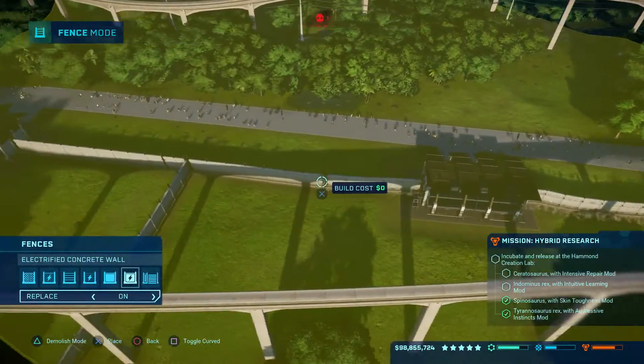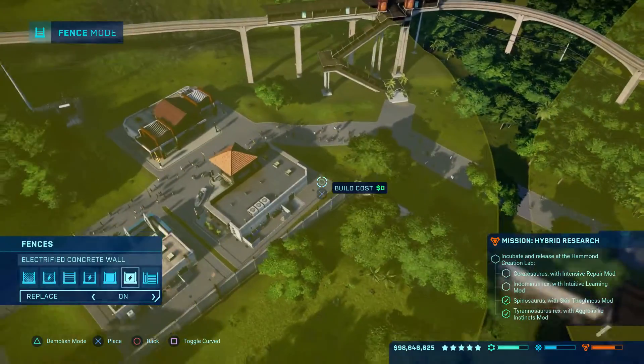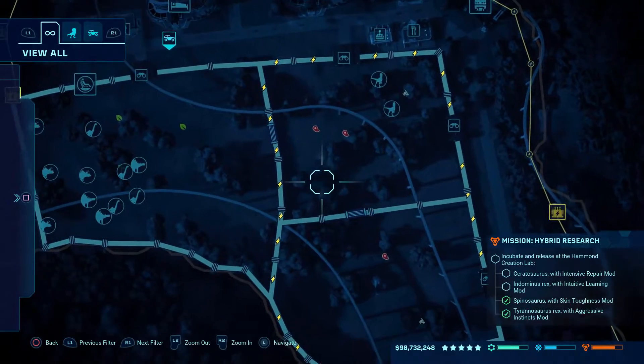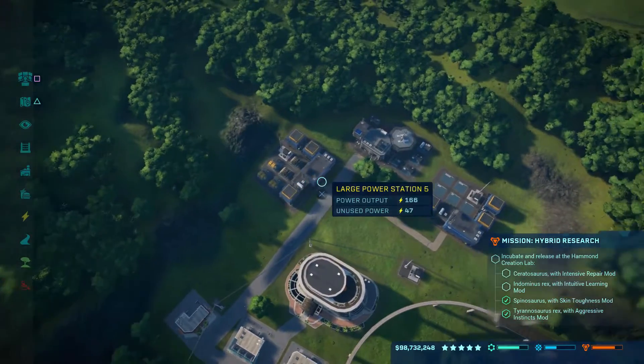Once this is all up it'll look super nice, and then we don't have to worry about our dinosaurs escaping. I'm mostly just worried about the outside - the inside I could care less because if they fight each other our rating goes up. We're at zero percent... we're at 47 right there.